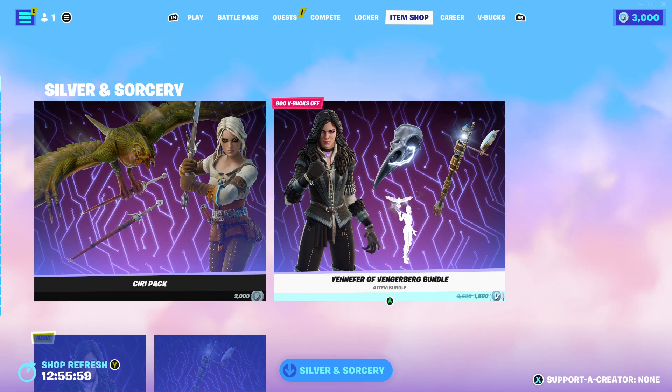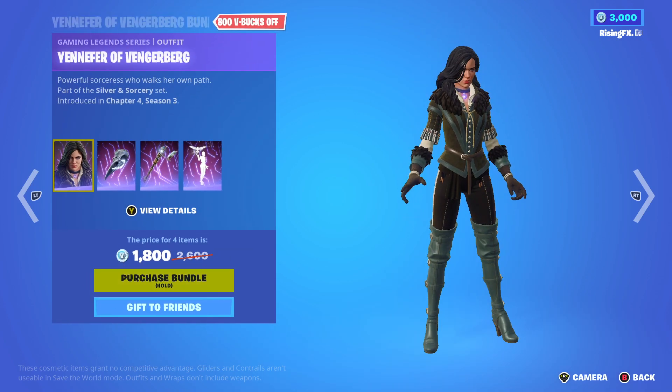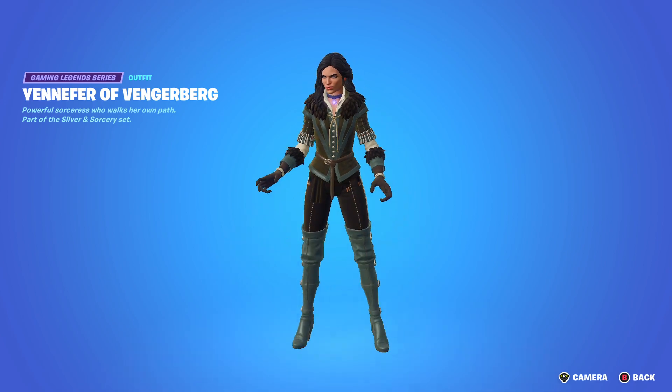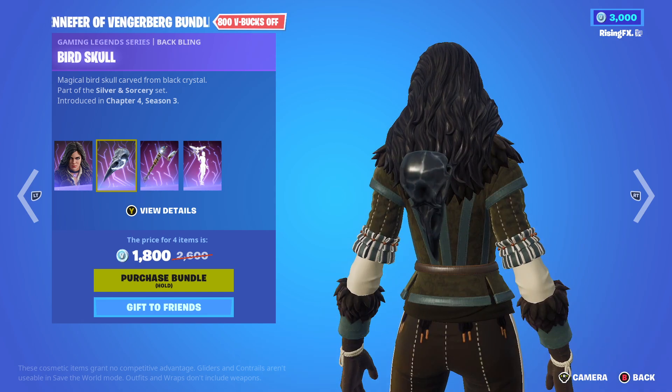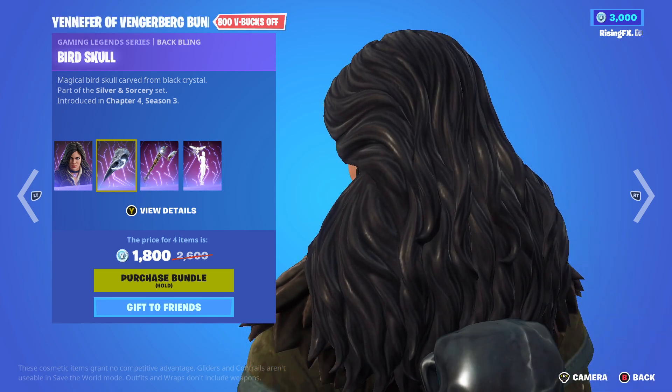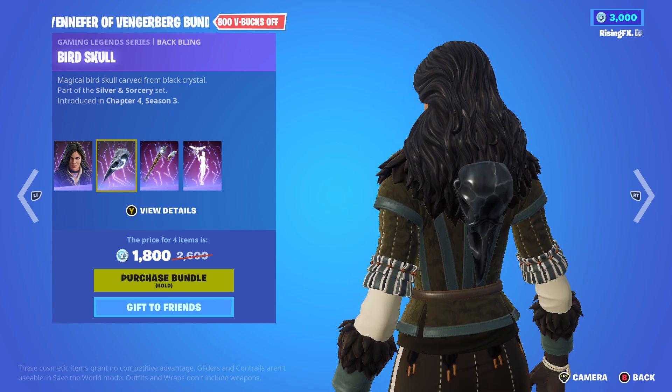And then we have the Basilisk Glider, which is honestly unreal — like, this is so clean. And then we have the Yennefer of Vengerberg Pack 2, which has the Yennefer skin. This skin I actually prefer; it looks a lot more clean in my opinion. And then we obviously have the Bird Skull Back Bling, which looks like some sort of bird skull, like it says there.